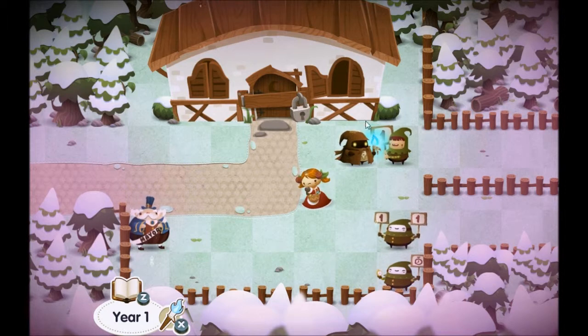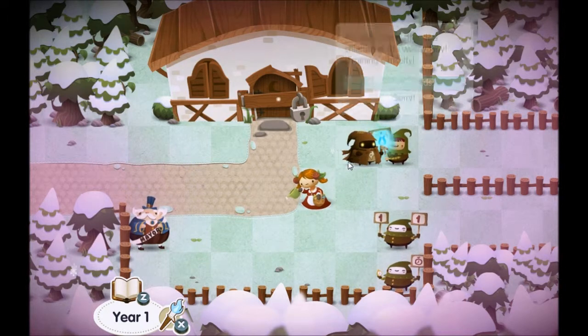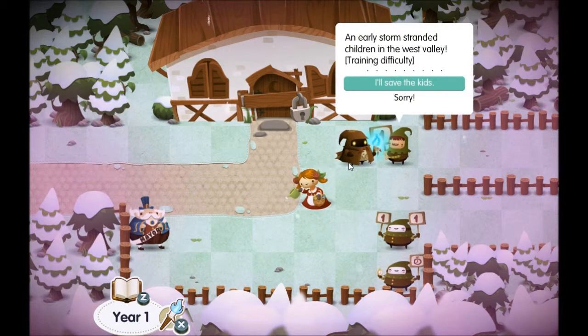This is your house, which gets unlocked after you get to a certain level of progress. 'An early storm, stranded children in the West Valley. Training difficulty.' So this is the first level — it's only a training difficulty. So let's go and save the kids.